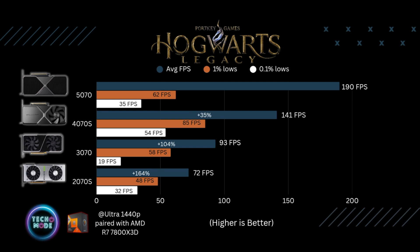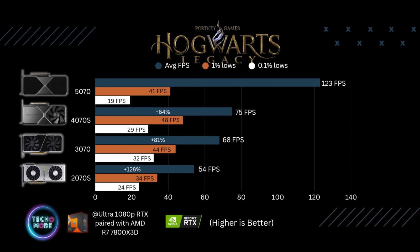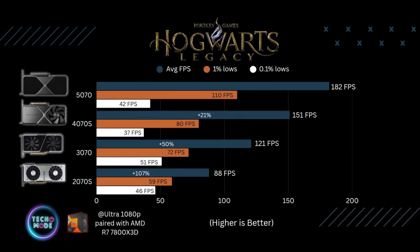In Hogwarts Legacy at 1440p, averages were way up for the 5070 at 190 fps — about 35% better than the 4070 Super, 104% better than the 3070, and 164% better than the 2070 Super. The 0.1 percent lows were kind of bad across the board, though one percent lows were okay, and all four cards were playable. At 1080p with RTX on, the 5070 hit 123 fps average, beating the other cards by 64%, 81%, and 128% respectively.